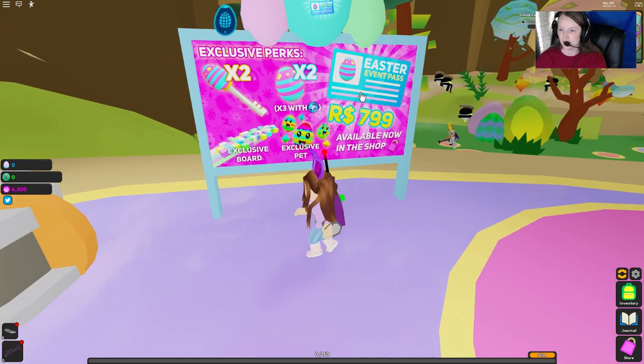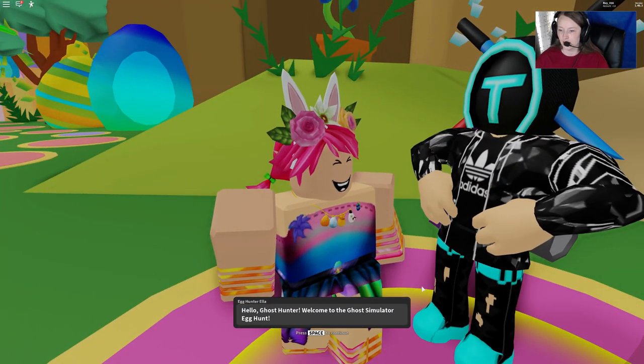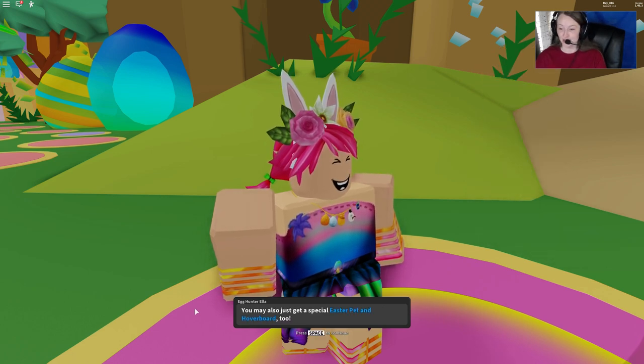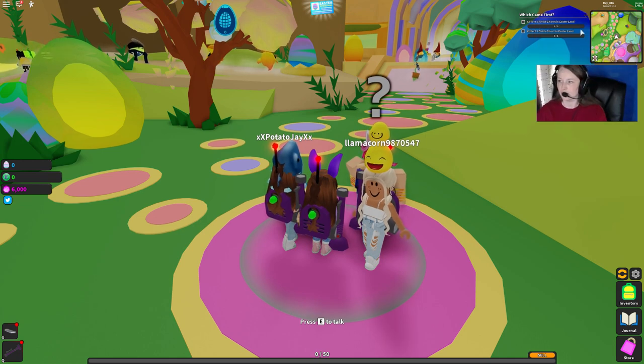It shows the perks you can get — keys, Easter event pass — but we're not going to purchase that. We're going to come down here and talk to Egg Hunter Ella. She's going to guide us through the event. We need to fight fluffy behind the castle guard. Getting through the castle guard will require the golden carrot, and she'll give it to us if we follow her instructions. We may also get a special Easter pet and hoverboard.